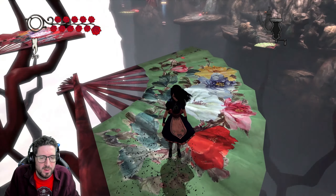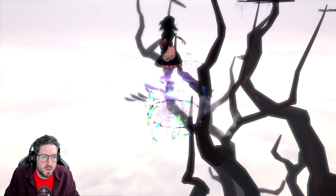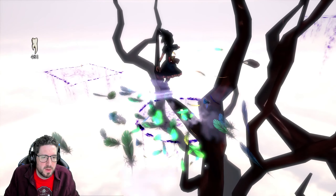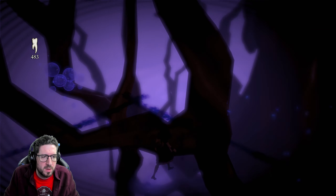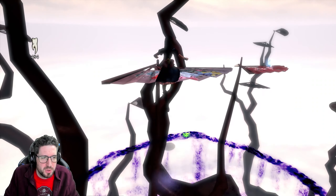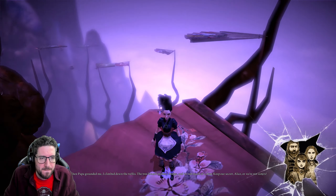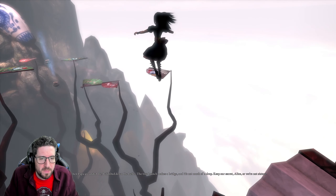What has that done? Hasn't helped us over here. Oh, there are invisible platforms! That will allow us to get up to this one, which we've just moved. And we can find out more about the house: 'Then the park grounded me. I climbed down the trellis — the tree branch makes a bridge, it's not much of a drop. Keep our secret Alice, or we're not sisters.'